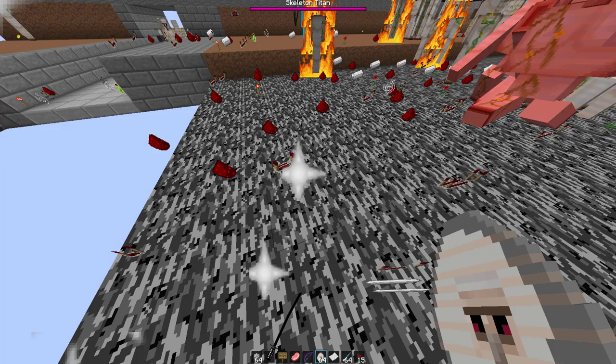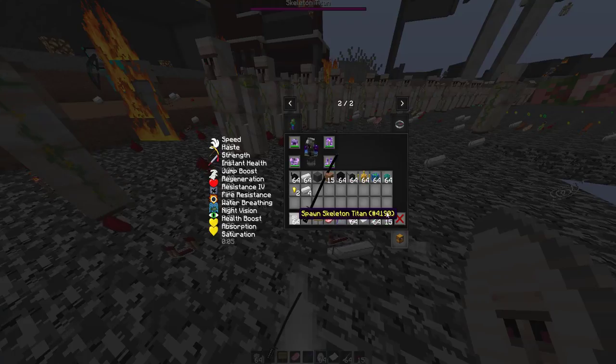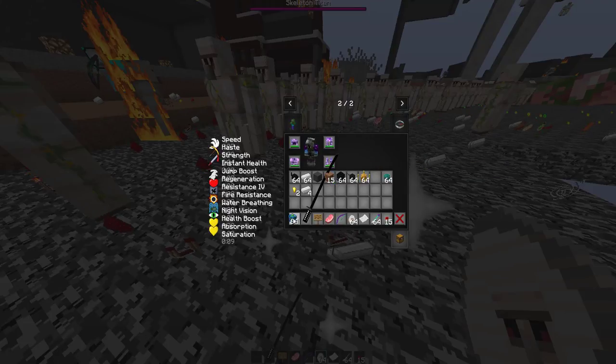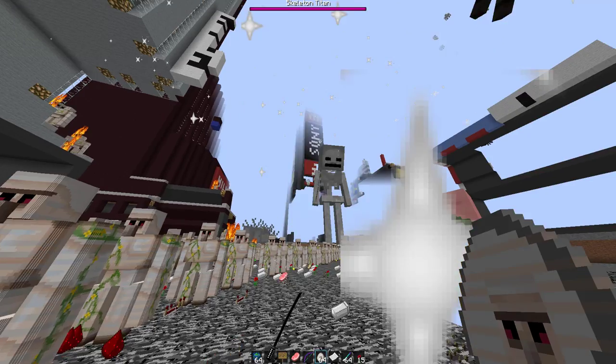He's a Skeleton Titan, what do you expect? This is getting extremely out of hand now. Although when he gets frustrated, he does jump, and whenever a titan lands he destroys blocks. I'm gonna skip right through some mobs because this is getting way out of hand - the lag is seriously insane right now.